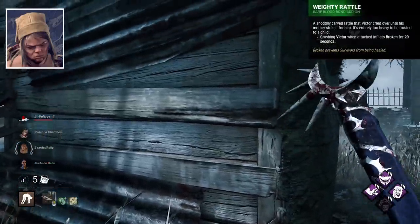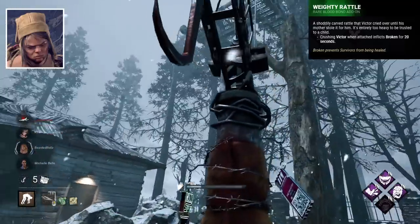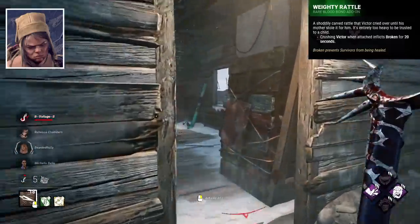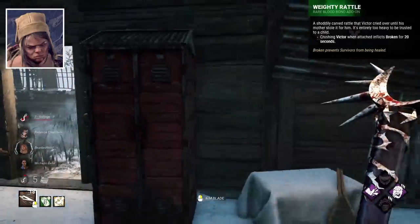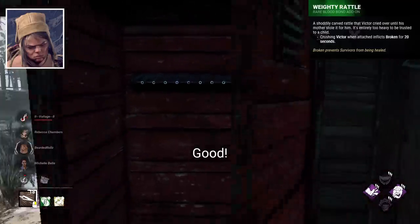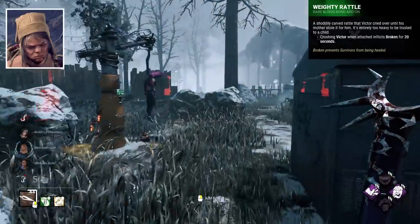Weighty Rattle I would say is the weakest add-on, applying Broken for 20 seconds after removing Victor. I just don't see the application there. You're probably in chase if Victor's on you. If not, then do a gen then heal to bypass the Broken. Really ineffective.